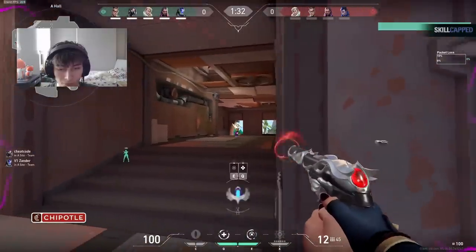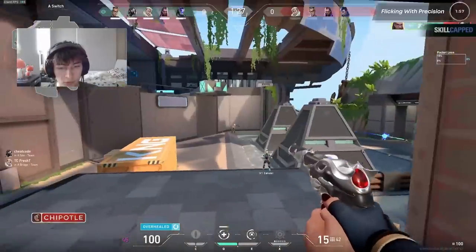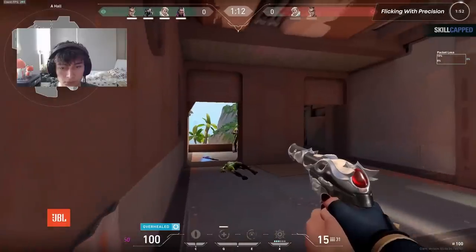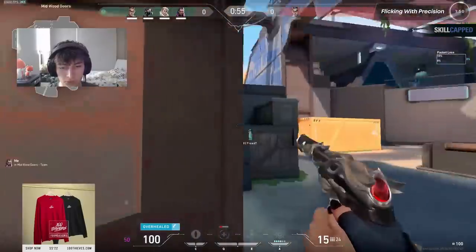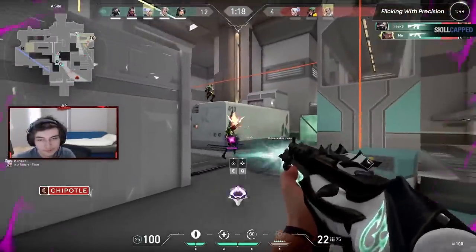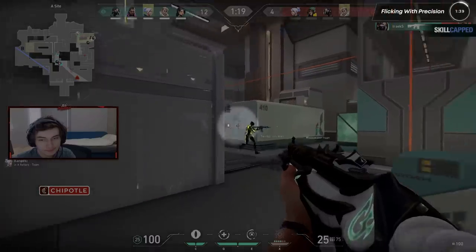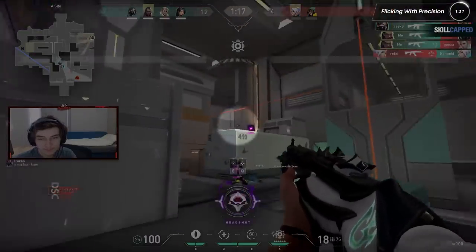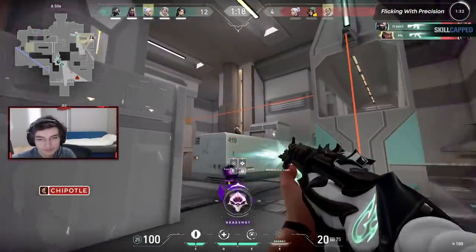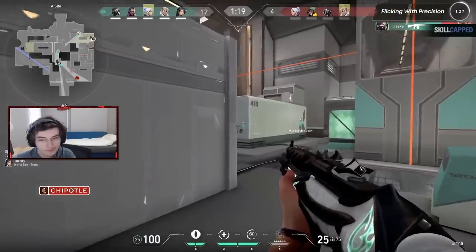Despite the high sensitivity and seemingly nasty flick shots, Asuna actually takes his time when hitting his shots. The popular belief is that these players are accurately flicking onto their targets in one swift move. In most cases, the reality is that these players still require a small amount of micro-adjusting before they can fire. Let's play through this Reyna 4K — at first glance it seems like Asuna is just flicking from one target to another, landing consecutive headshots and, in a matter of seconds, everybody's dead.